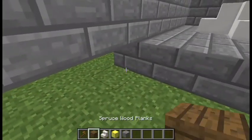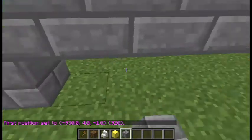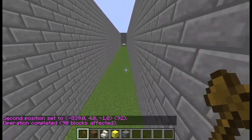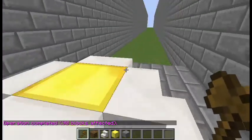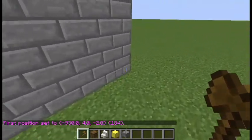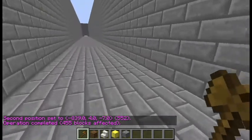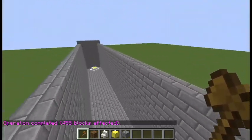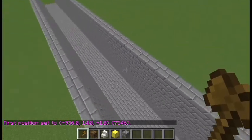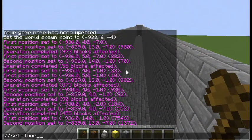I'll just do like this, bring the wall layer here and put it there. That is done. Now to create the flooring: first position there and second position here, then //set stone_bricks. This parkour has as many levels as you want. I'll just come like this and //set stone_bricks.